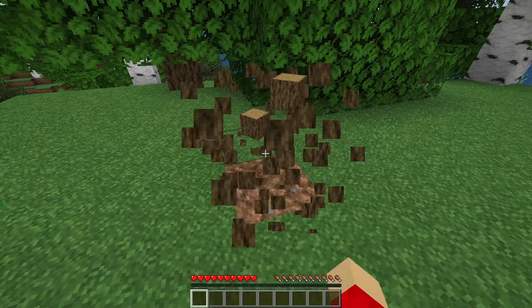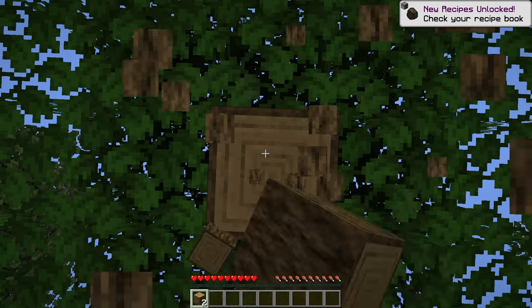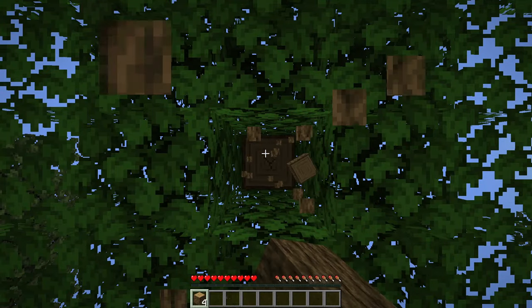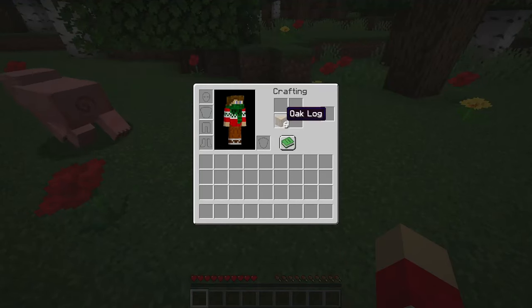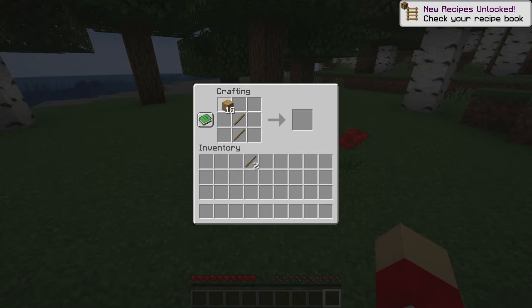Since this is the first time I'm playing Minecraft Java Edition, I'm not going to know all of the features, so please make sure to tell me any tips or tricks for Java down below. I've only ever played Bedrock, so this is a massive change. It runs a million times smoother and there's so much better render distance.